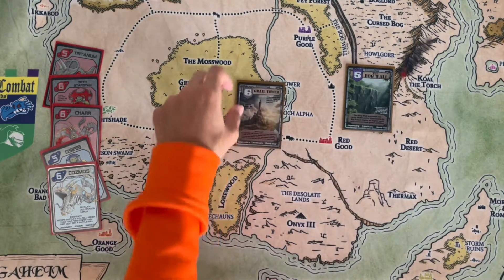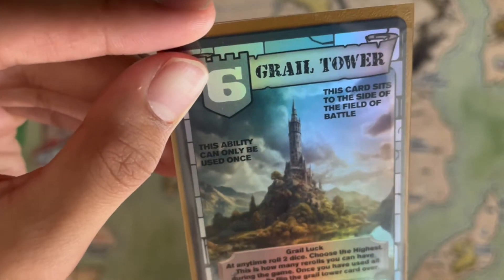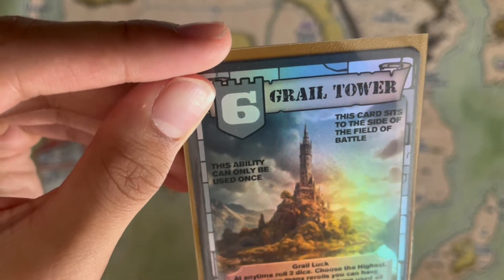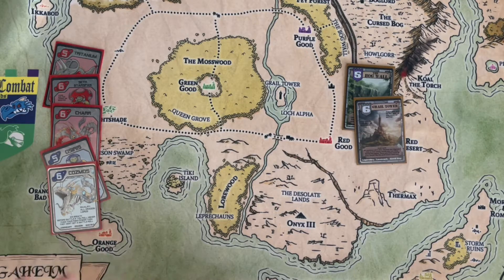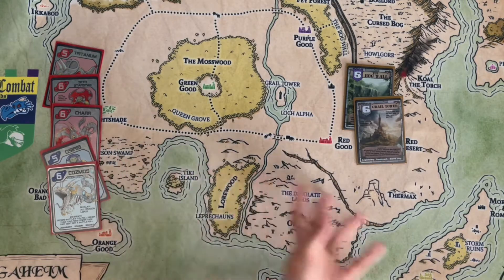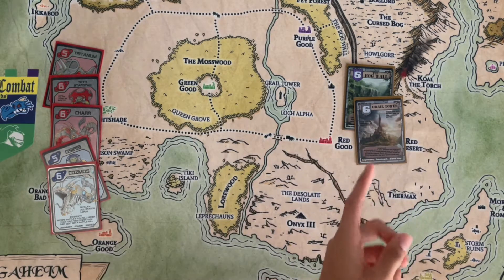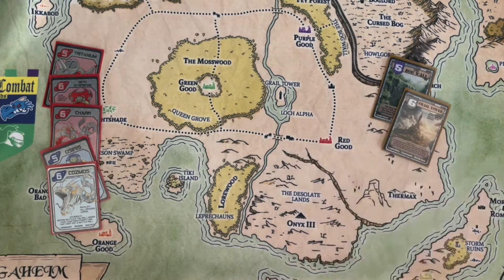Moving on to the next card: the Grail Tower. Grail Tower: at any time roll two dice and choose the highest — this is how many re-rolls you can have during the game. Once you've used all your re-rolls, flip the Grail Tower card over. The card sits to the side on the field of battle and can only be used once. It's similar to the neutral Andromeda where you'd roll two dice and pick one for healing. The original idea was to roll one die, but I gave it two to make it at least viable. It's also a neutral good guy so it fits into all decks.